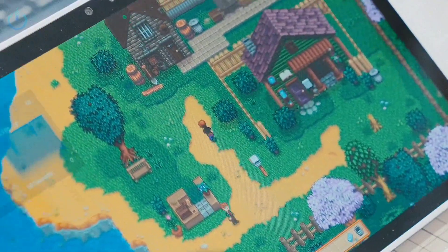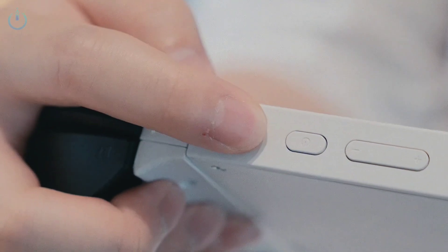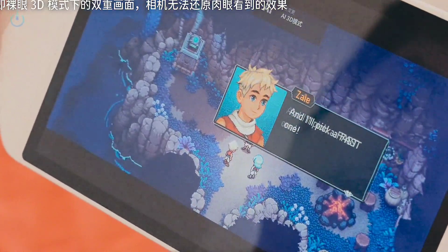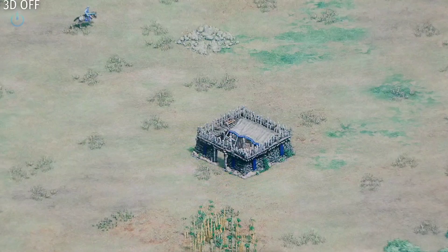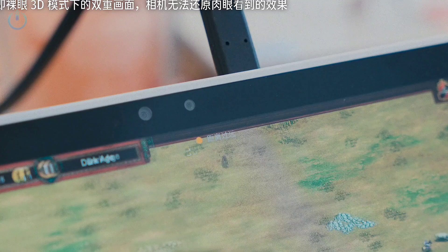I also tested 2D games like Stardew Valley, Age of Empires II, and Sea of Stars. In Glasses Free 3D mode, houses, trees, and characters appear layered and floating, but the visual impact isn't as striking as Limbo. They're not as exciting, so it's better to just keep playing them in 2D mode.